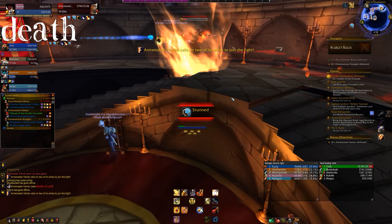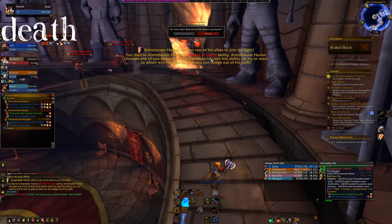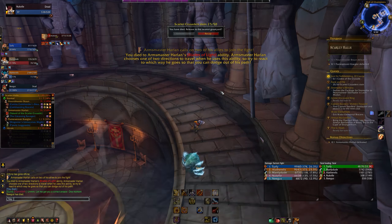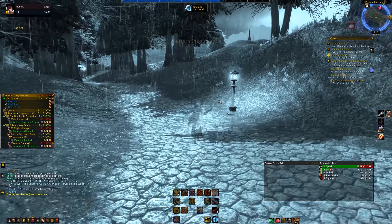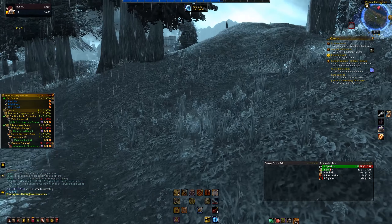It's bound to happen — maybe you slipped into that fire underneath your feet, or there was just an overload of mobs, but you died. Back in the day, after releasing your spirit, you'd spawn at the cemetery somewhere outside of the instance and have to find the entrance, which made knowing how to get into the dungeon super important.